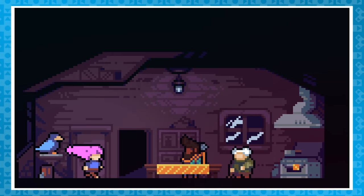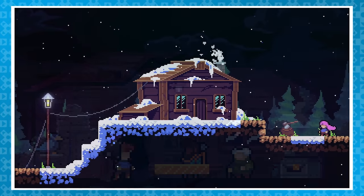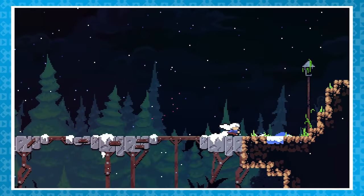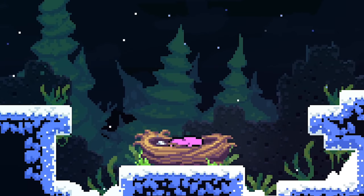Speaking of endings, at the end of the normal game during the epilogue, you can opt to go to the right, across the bridge that was broken at the start of the game, and visit the bird's nest. Not a lot of people knew that, at least at first.